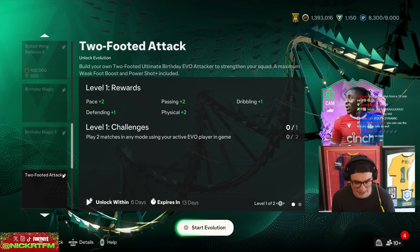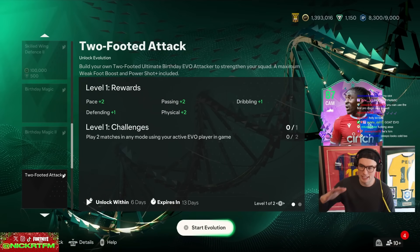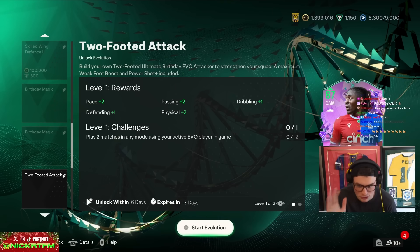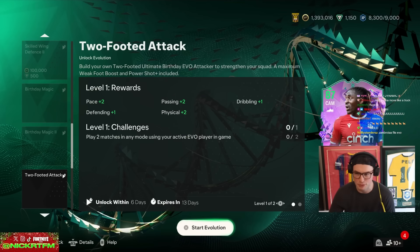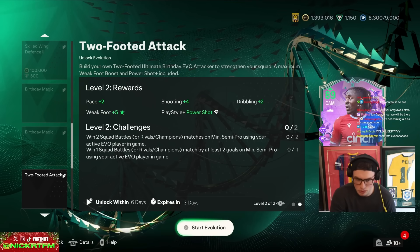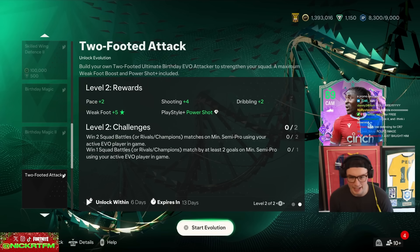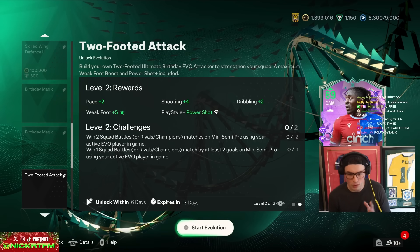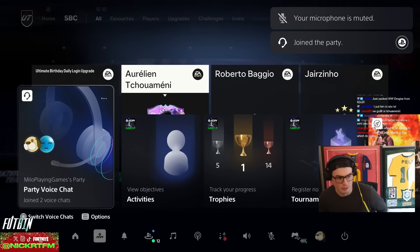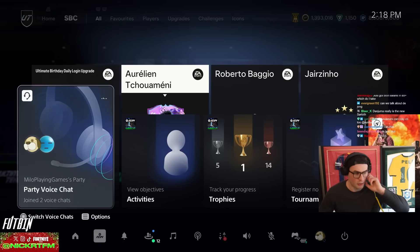You hardly have to do anything to get this. EA is basically giving you two five-star weak foot players. You could do two of these for just playing eight games, which at the worst is a fodder upgrade. Ronaldo is trending on Footpin for his new five-star five-star EVO, by the way.